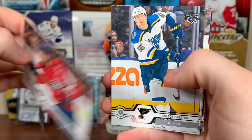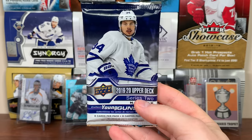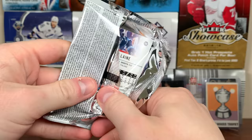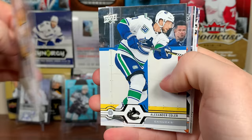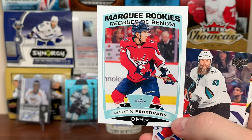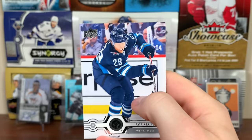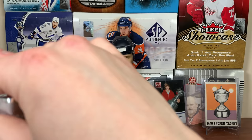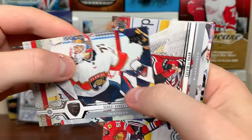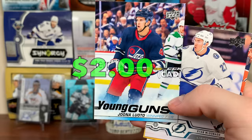We got Yoel Amia, Alex Ovechkin, Colton Pareko, Colin White, Andrew Shaw, Ryan Zingle, Valtteri Filippa, and Matt Martin. First pack's base. We got a few Young Guns in here, and Opie Chi can frick right off. Ryan Johansson, Alex Edler, Josh Manson. Martin Farivari Marquee Rookie — the former 2018 draft pick defenseman for the Caps. We got Joe Thornton, Roman Yossi, Jujar Cara, and Patrick Laine. As long as Opie Chi can go to a minimum, that'd be great. We got a few Young Guns in here. David Backus, Sergey Bobrovsky, Calvin DeHaan, and Yuna Luoto — Young Guns. Luoto, probably going to be a bottom six option for the Jets. Kind of a meh Young Guns.